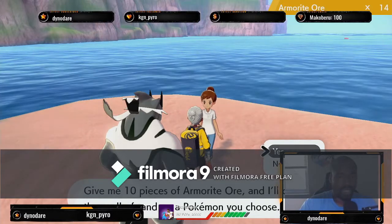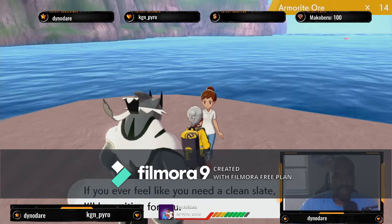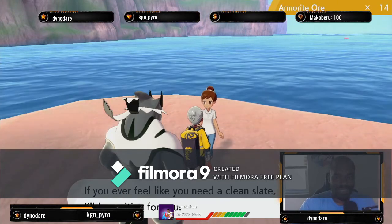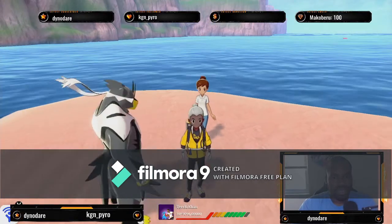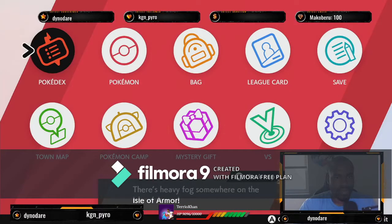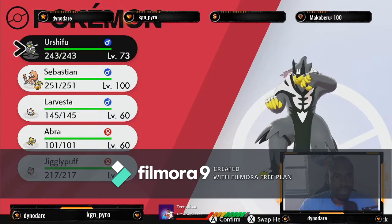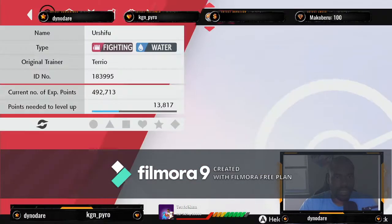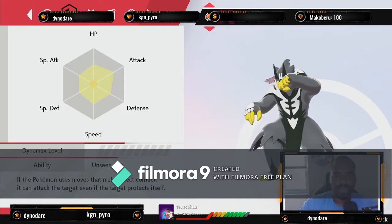I already did it with my Urshifu, because this is so important, guys. When you have to train your Kubfu to get it to Urshifu, you kind of mess up its stats. My stats were all over the place when I got my Urshifu, because I trained it all the way up to level 70. But just to prove that his EVs have been reset, I'll press Y for the Judge feature — and boom, as you can see, it's all been erased back to zero. Now I can train my Urshifu however I want.